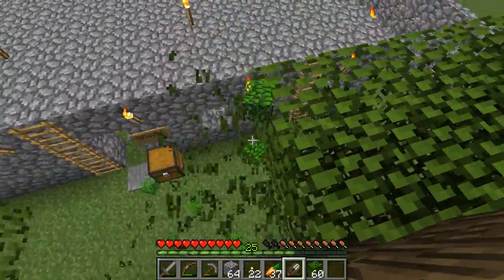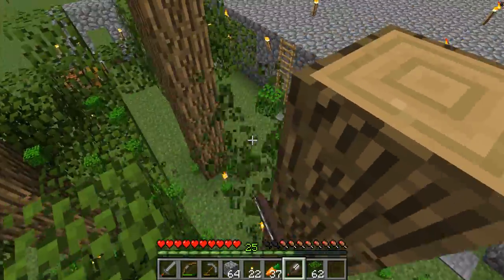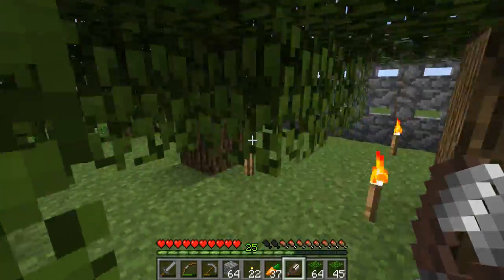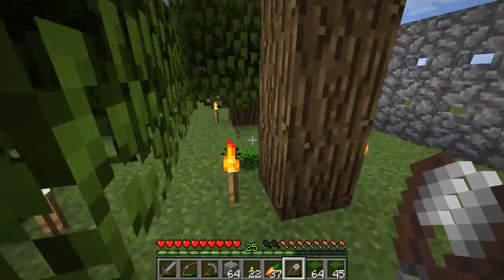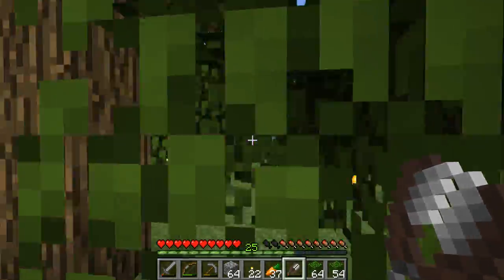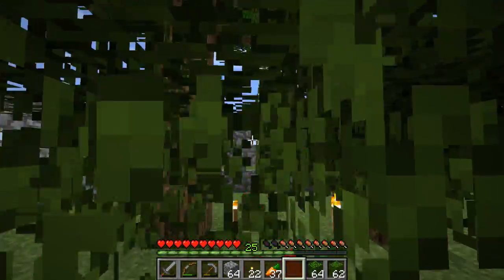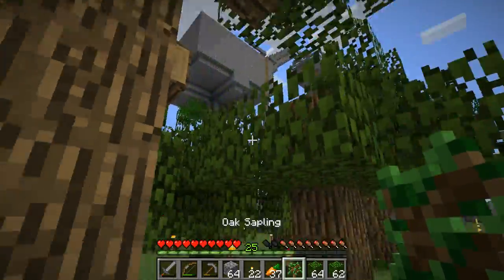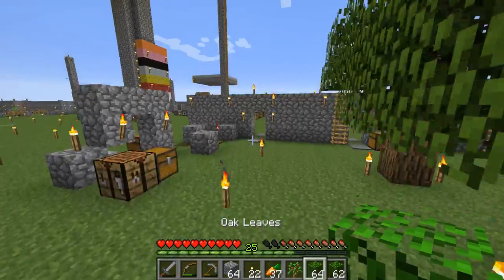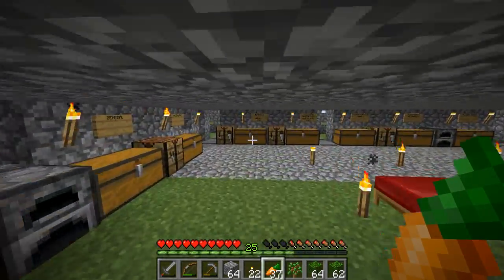Unfortunately my shears are going to run out soon, which is a downside since I don't have many. When I get villagers I'll be able to trade for more, and when I get an iron farm I'll be able to craft iron. I'm going to run around collecting all the leaves that dropped, since it's more fun than waiting for them to decay on their own.